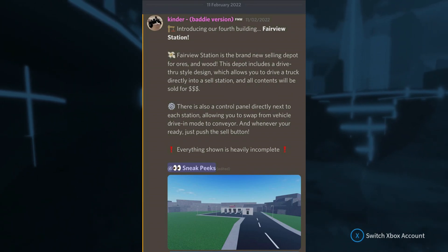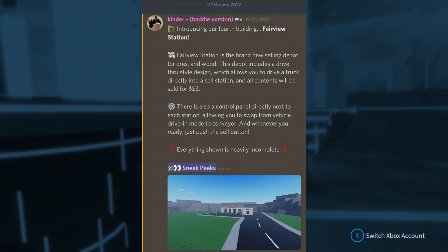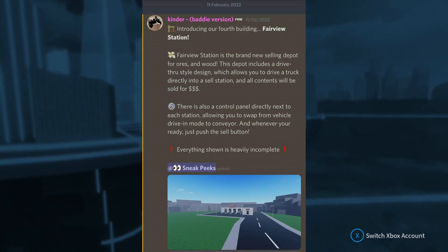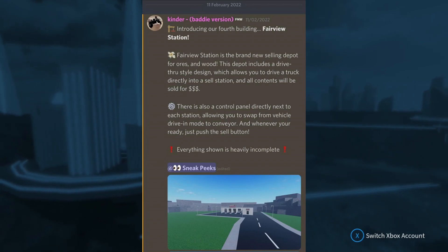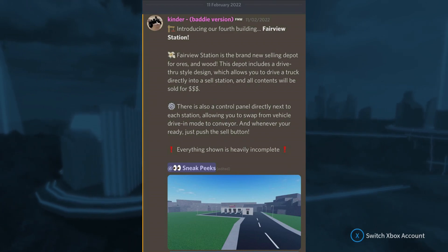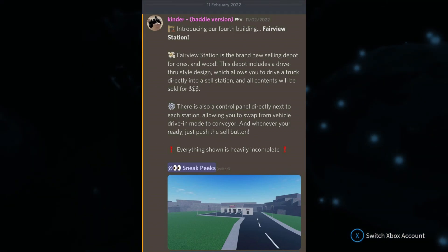Fairview Station is a brand new selling depot for ores and wood. This depot includes a drive-thru style design which allows you to drive a truck directly into the station and all contents will be sold for in-game money. There is also a control panel directly next to each station allowing you to swap from vehicle drive-in mode to conveyor, and whenever you are ready, press the sell button.